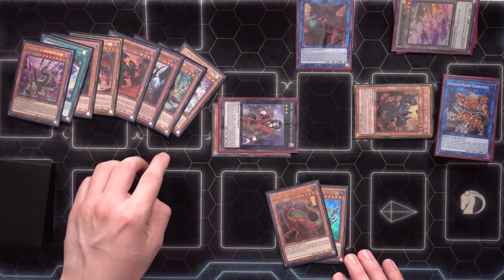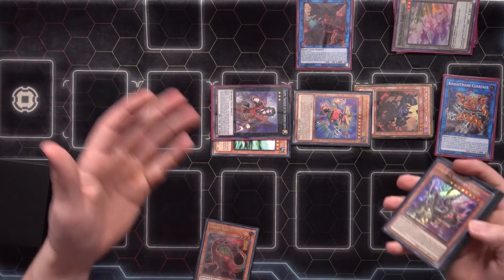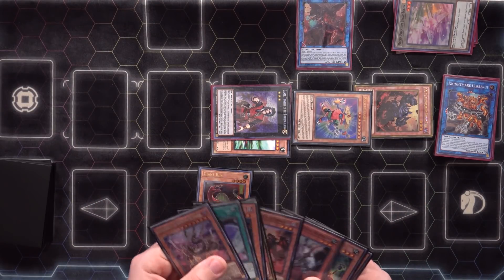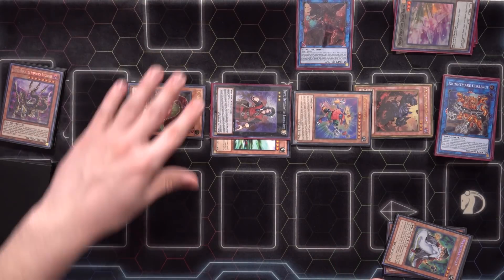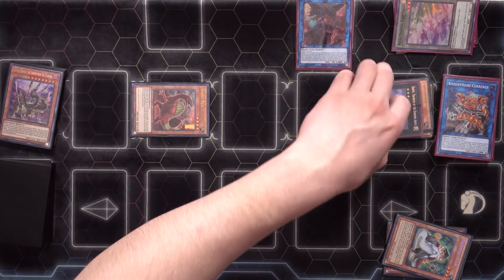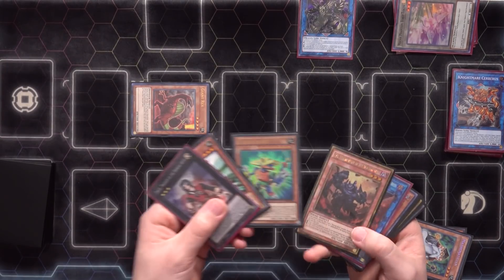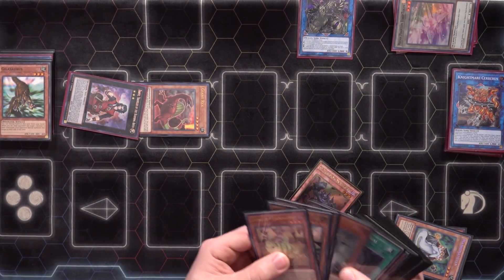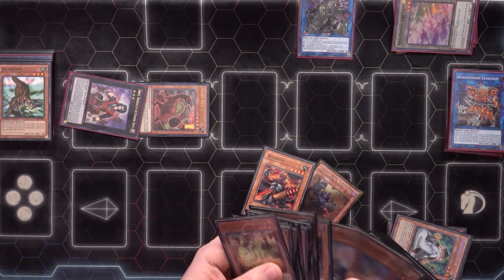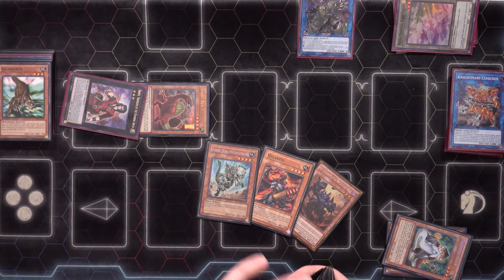Now we use Libic to summon Seer. We have the resources to do an early Gigantes — it's worth it since we'll be able to resolve all the big chain link effects in our very first Saryuja. We banish those three Earths, then link off everything into Saryuja. Chain links: Saryuja, Block Dragon, Seer, Dante — Dante targets Seer, Seer targets Dante, etc. We resolve Block Dragon's effect right there under the first Saryuja, which is very clutch — this way we don't risk milling Fossil Dyna off something like Curious later. It's out of the deck, in our hand, and we're safe.